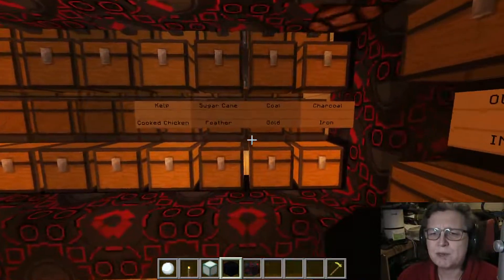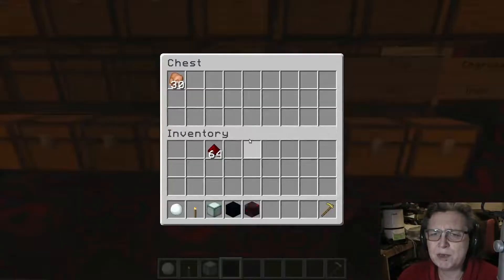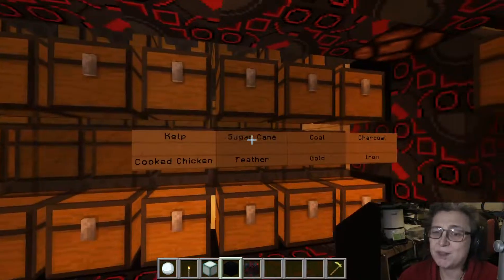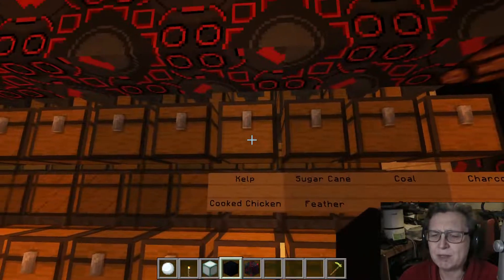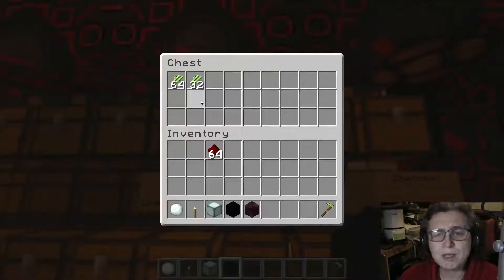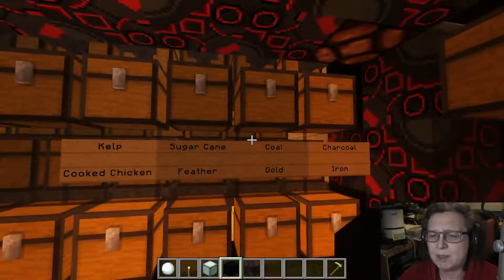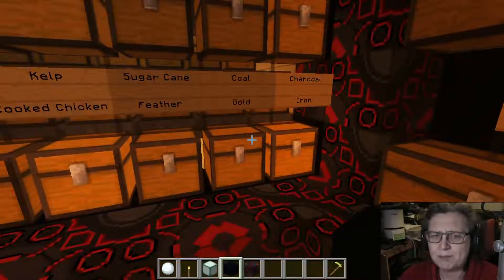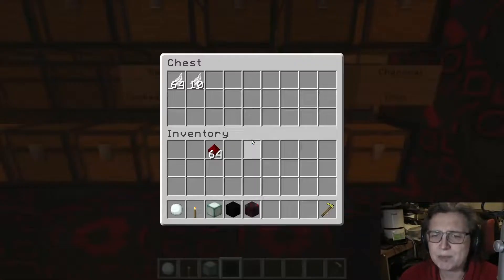You can see a few things already coming in — cooked chicken, kelp is coming through actually quite fast, which is a bit of a concern. I think that's going to trigger the overflow before anything else. Sugar cane is quite behind the kelp, and then obviously you've got coal, charcoal, gold, iron, and feathers from the chickens, which is actually coming in at a decent rate.